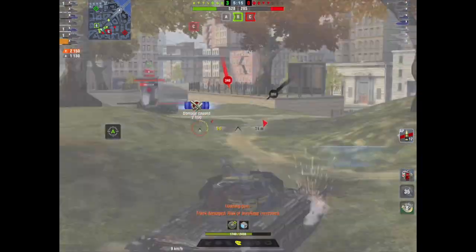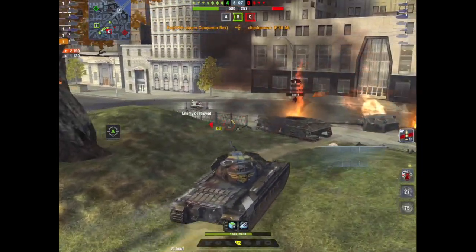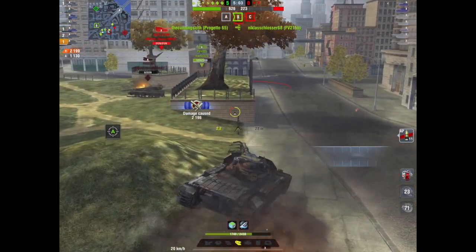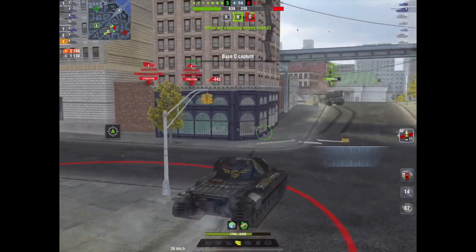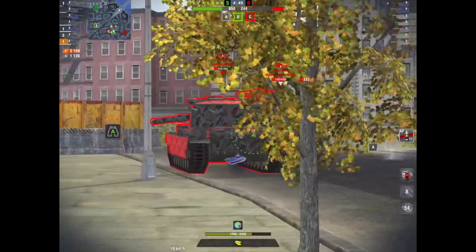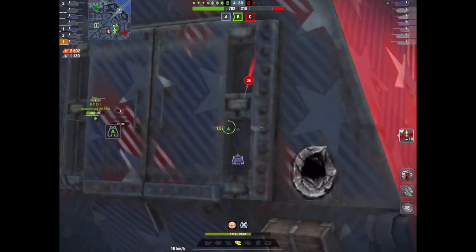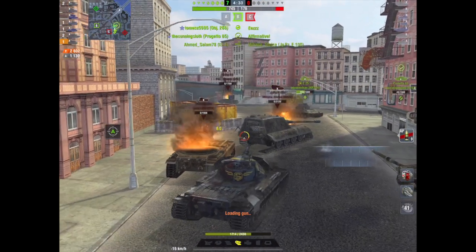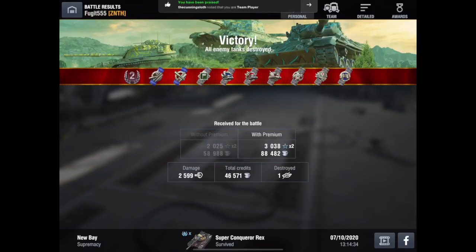The Super Conqueror is fighting here against the FV215b, and I would say the 215b is a much, much better tank at this tier. If you want a good tier 10 British heavy, forget this — get the 215b, because that's a much better tank. This thing has a half-decent credit coefficient; it's not a premium tank, it's a collector, so don't expect too much from it. It's now in the store if you want to splash a lot of cash on getting the crates, because it is going to set you back a pretty penny unless you're lucky and get it in the first couple of crates.